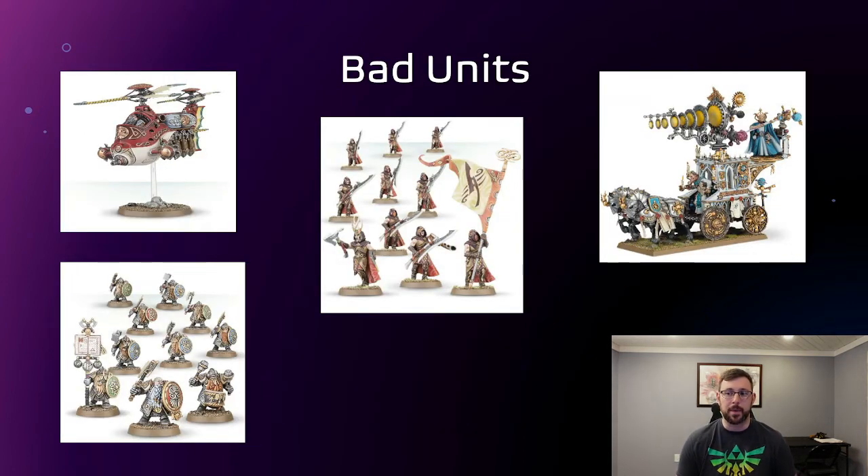Now let's go into some bad units. I've only got a couple here because I find myself trying to use more units than not. The Gyrocopter and Gyrobomber — I haven't really found a good use for these. The only thing they're decent at is capturing a point that someone doesn't babysit, but it's an expensive unit for that. They don't do a lot of damage and they're pretty easy to kill. Maybe if you're in Tempest Eye you can take a little boat from KO instead — it's a lot better.